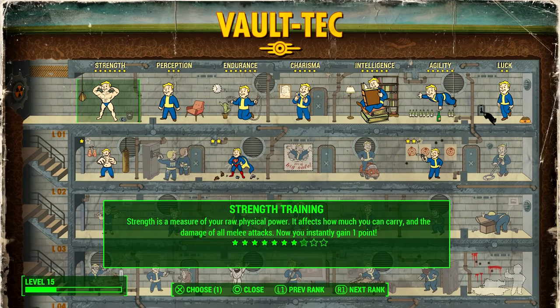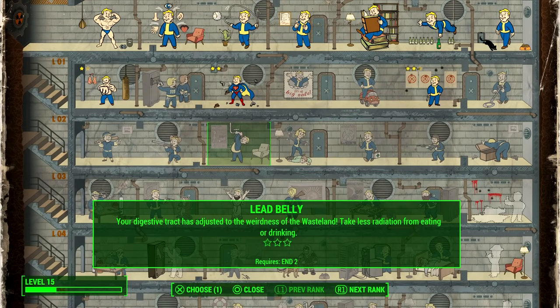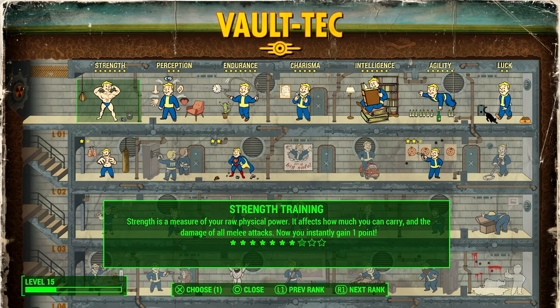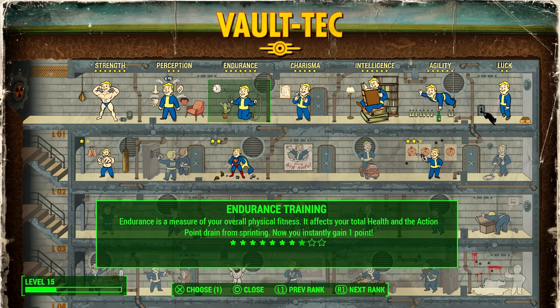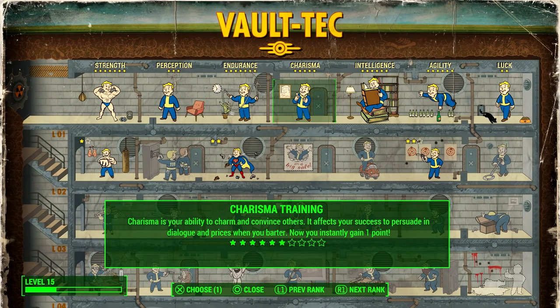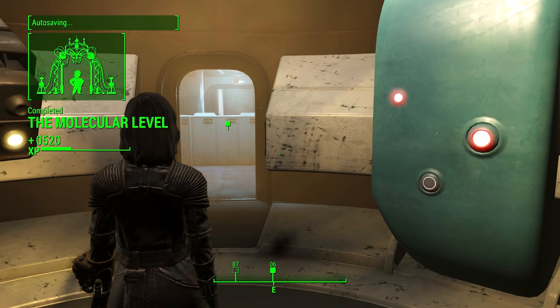I'm actually going to use this opportunity to see what we can upgrade. Level 15, we got a long way to go. Digestive track has a weirdness — take less radiation from eating or drinking, Lead Belly, I like the name of that. Attacks with non-automatic rifles do 20% more damage — I've been using the hunting rifle so that will make it amazing. I'm going to increase some main stats to 10, mainly Strength and Endurance. Intelligence affects the number of experience points earned — I bet this helps you level up insanely fast, let me do that one.